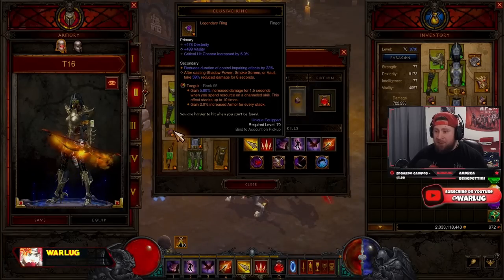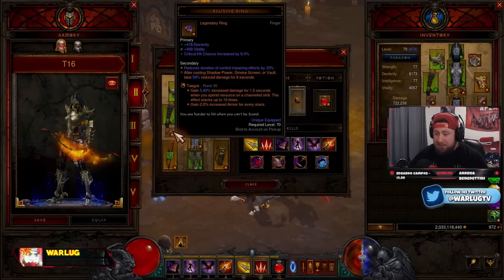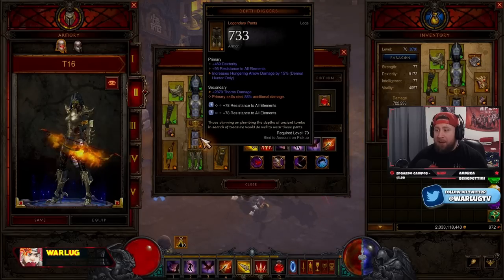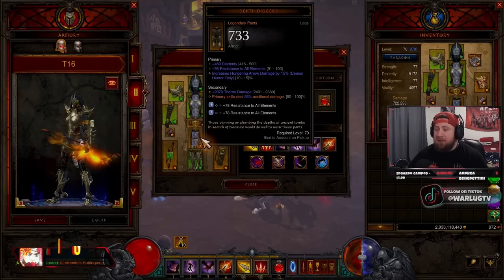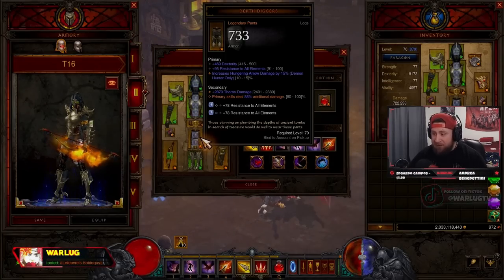We have the Elusive Ring for damage reduction, since we'll be shadow powering and smoke screening non-stop. Next we have Depth Diggers — you definitely need this. The roll I have isn't ideal, but it grants primary skills up to 100% additional damage.